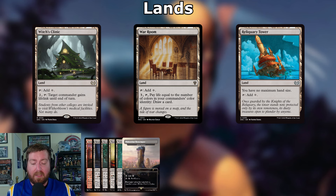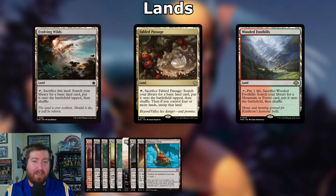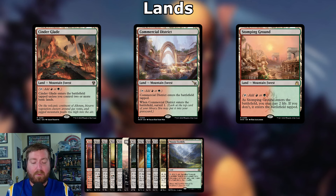For fetches and landfall triggers: Evolving Wilds — sacrifice to search for a basic land, put it onto the battlefield tapped. Fabled Passage — same but if you control four or more lands you can untap that land. Wooded Foothills — pay one life, sacrifice to search for a mountain or forest, put it onto the battlefield. Those fetch Cinder Glade — mountain and forest, taps red or green, enters tapped unless you control two or more basics — and Commercial District, also taps red or green, enters tapped with surveil one. Stomping Ground: shock land, enters tapped unless you pay two life.